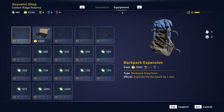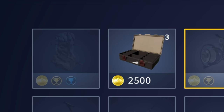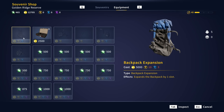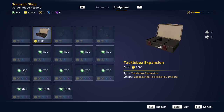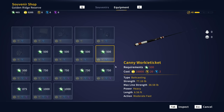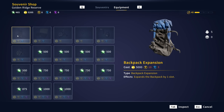Going into the equipment tab, we've got a lot of interesting changes. First of all, we can now expand our tackle box and our backpack — finally! That's a really huge thing that a lot of people have been very excited for. So let's go ahead and buy these tackle box expansions right now. Let's go — finally can carry more lures!